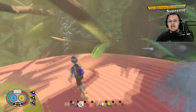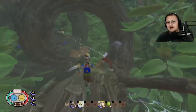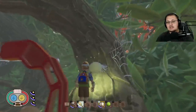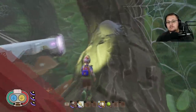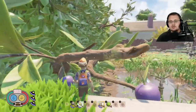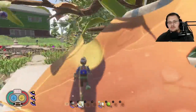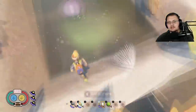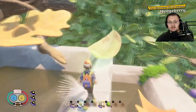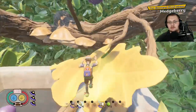The next one requires a little backtracking to the birdbath. Jump off onto the top of the birdbath, run up, go into the water, and right down underneath here you'll find the Hedge Berry scabby.